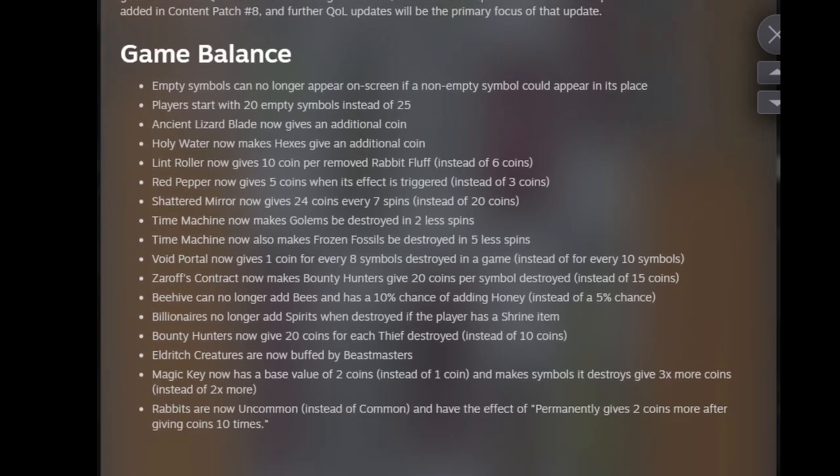In terms of the new game balance stuff — empty symbols can no longer appear on screen if a non-empty symbol could appear. It basically means players start with 20 empty symbols instead of 25. Meaning that since there's 20 spots on the board, you can now fill up all 20 spots on the board. You will always roll those 20, which is huge. That makes minimalist builds actually work in this game. Huge change.